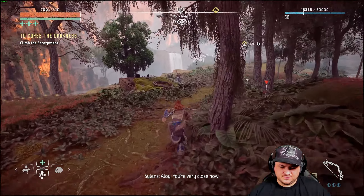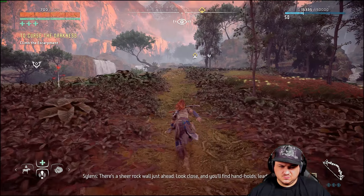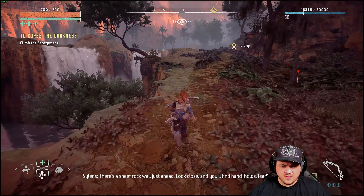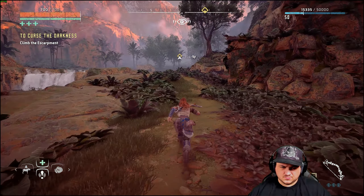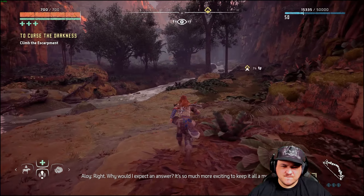So, yeah. You're very close now. I was wondering when you'd speak up. There's a shield rub wall just ahead. Look close and you'll find handholds leading up. Oh really? And who put those there, hmm? Right. Why would I expect an answer? It's so much more exciting to keep it all a mystery.